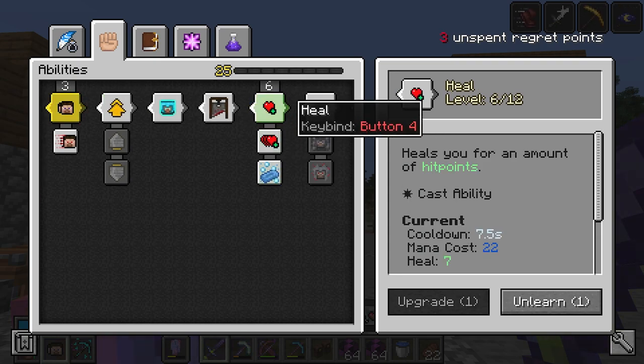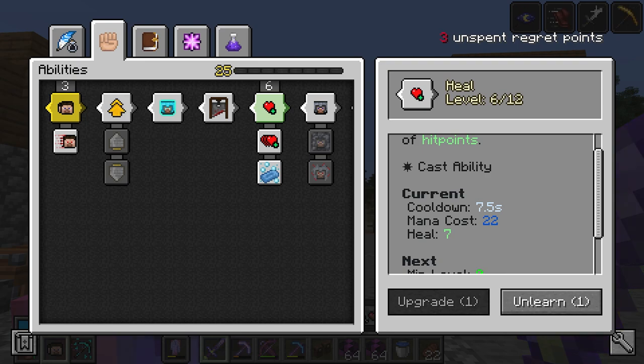But it's alright, because our heal is now a seven and a half second cooldown, 22 mana cost, and it heals three and a half hearts — even more.